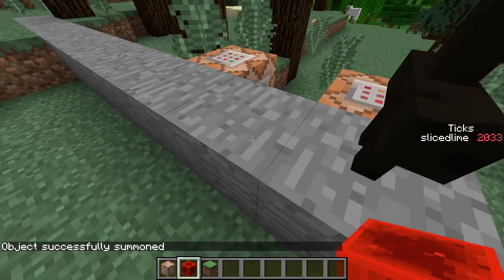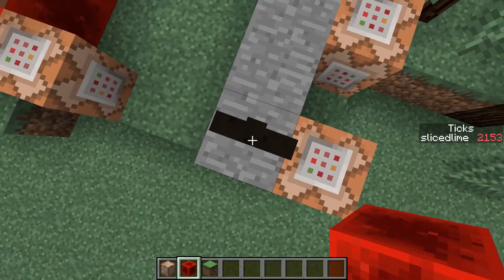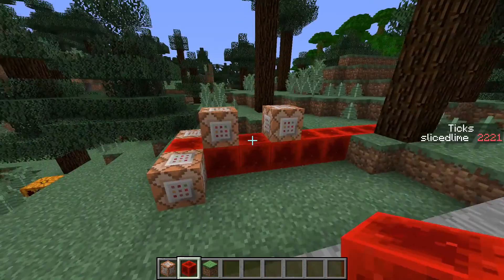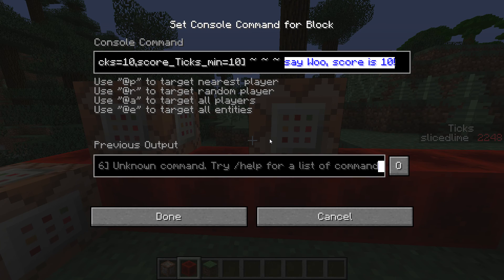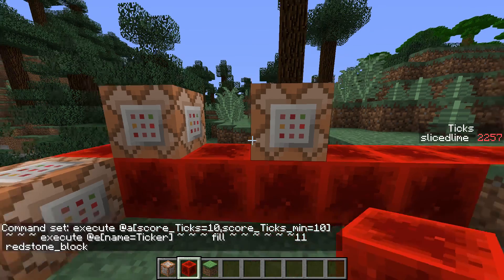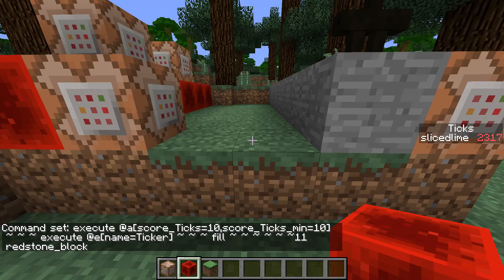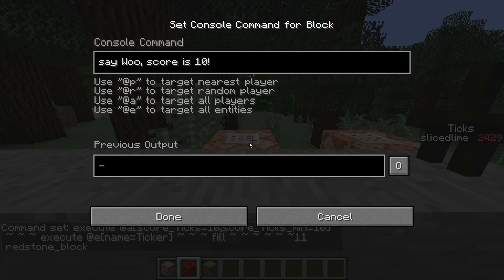Now if I set that, we see that this entire row gets filled with stone. It's going to be redstone when I fill it with redstone from this armor stand, which means we can run commands off of it. And then here, if we have the score of 10, we're going to execute for that name equals ticker. In its place we're going to do the fill with the redstone blocks — fill an offset of 11 with redstone block. So this should work exactly the same.